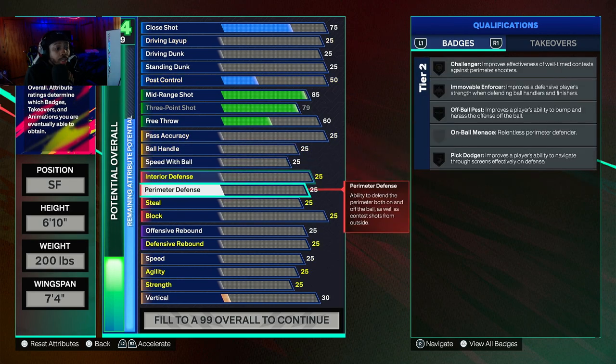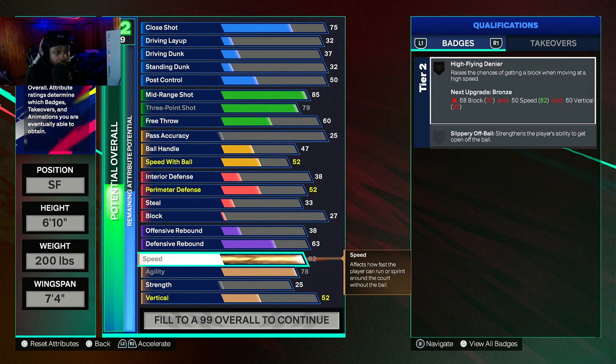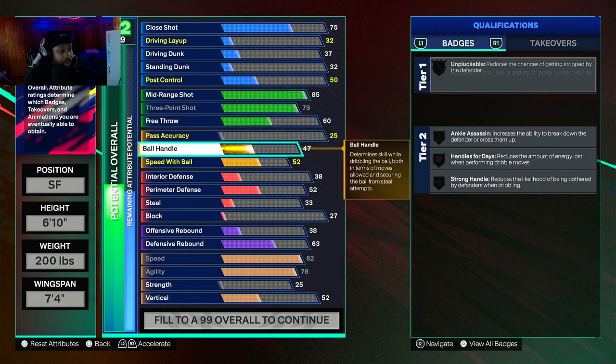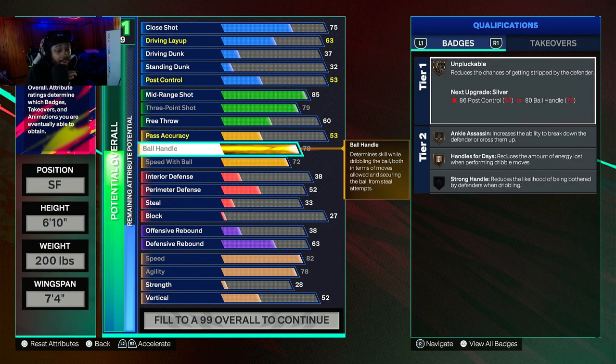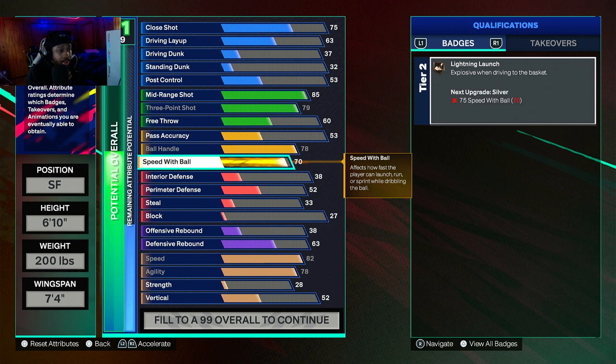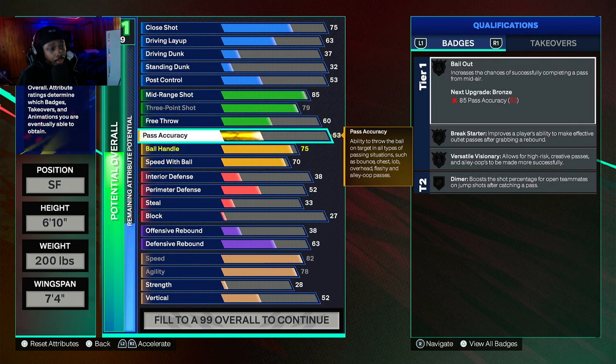Now, one thing I know with 6'10"s - you want to be as fast as possible. You want to make sure you got the most speed and the most agility you can get on a 6'10". 82 speed and 78 agility is the highest you can get. And you want to make sure you got the fastest, highest ball handling and highest speed of ball you can get. You really can go 70 for some stats because there's no dribble moves between 75 and 80 - it's not going to be a good dribble move that requires a 76. It's a better chance it says 75 or 80. So you're really just adding extra attributes at that point.